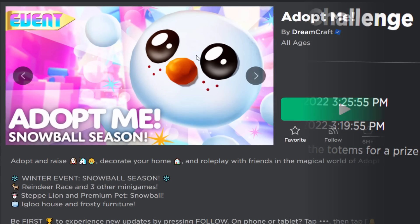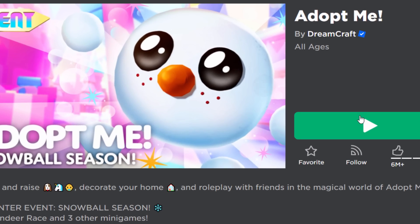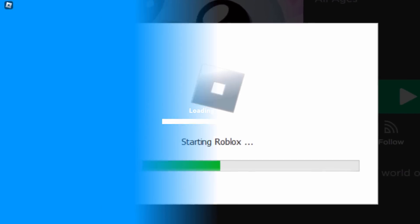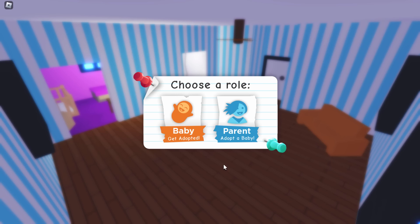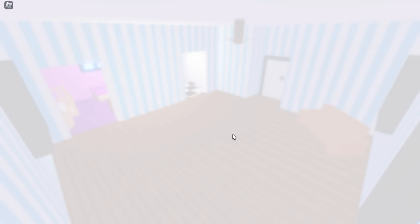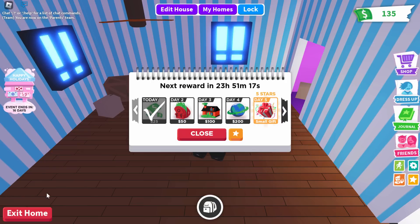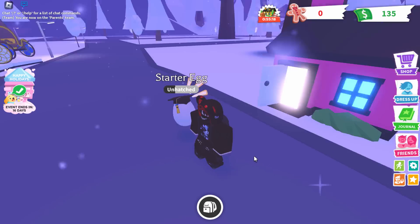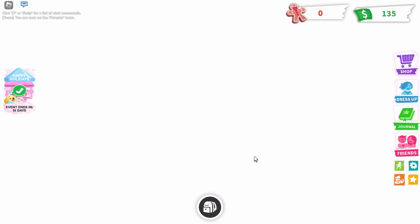Here's the game Adopt Me — it's got the RB Battles event. You can do this on a public or private server, it doesn't really matter. When the game loads you might spawn in your house, which is a bit annoying. Just click play, choose whatever you want, then exit your home straight away, close out of all the GUIs, and walk into the exit right here.